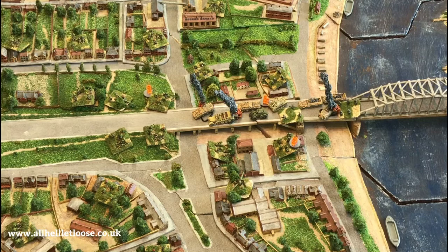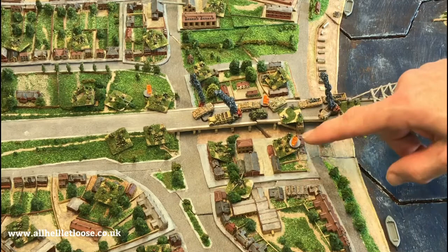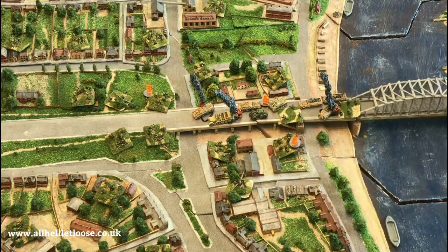The unit is the smallest tactical manoeuvre element in the game — a base, a vehicle, or a gun. These vehicles set up for Arnhem represent two to three vehicles historically, and each base of infantry represents somewhere between 20 and 30 infantry soldiers. The guns here represent two anti-tank guns. The rules are flexible — you can take them up to four or five vehicles represented by a single stand or base. Each base is a unit and that is the smallest manoeuvre element within the game.